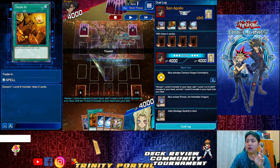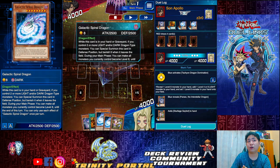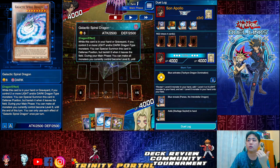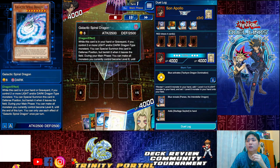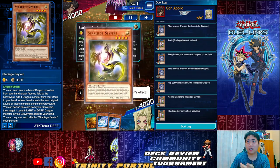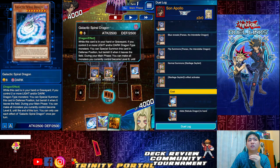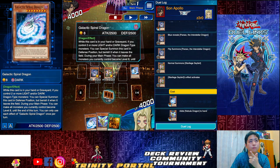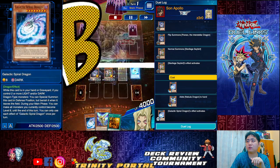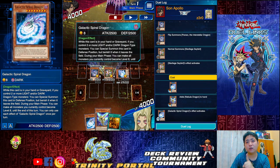Tachyon Dominations activated. With Trade In, Galactic Spiral Dragon is the best discard because it can activate from hand or graveyard — as long as it's not banished, it's fine. So Trade In is the best move. Set this, get Star Lich, flip it up. Star Lich — discard; it's okay because as I said, hand or graveyard both work. Get Nebula and Spiral Dragon up.